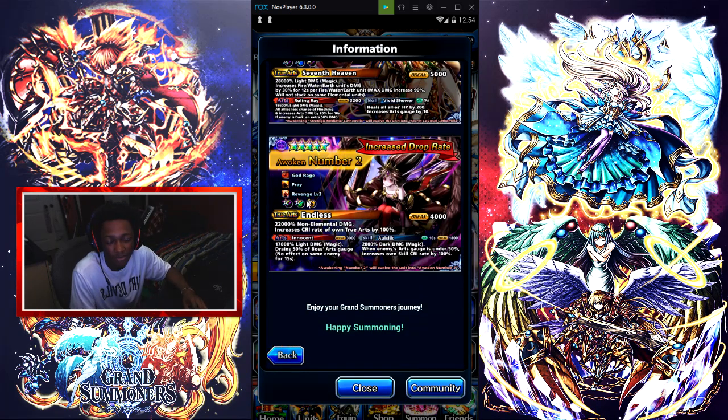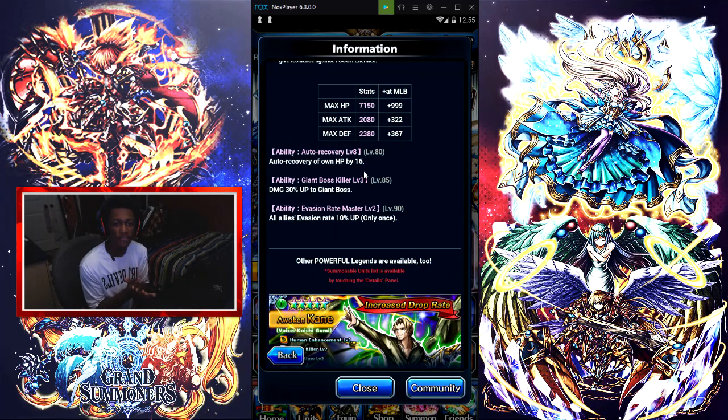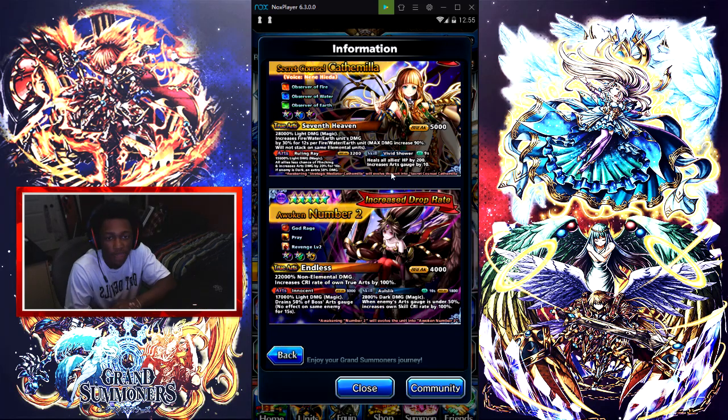The fifth unit's true arts is endless — 22k non-elemental damage, increases crit rate by 100%. She has a 5-star magic, a 4-star support, and a possible passive. Now, you came to watch this video for one reason: should you summon on this banner?